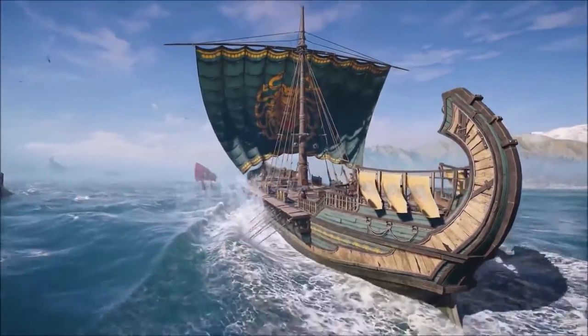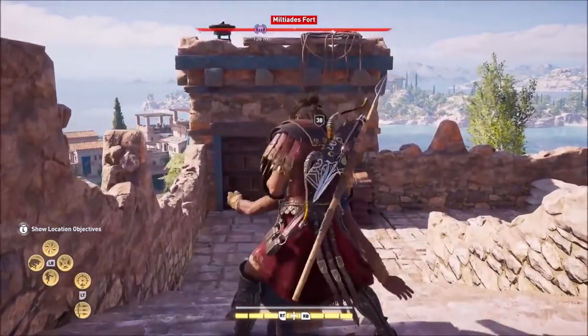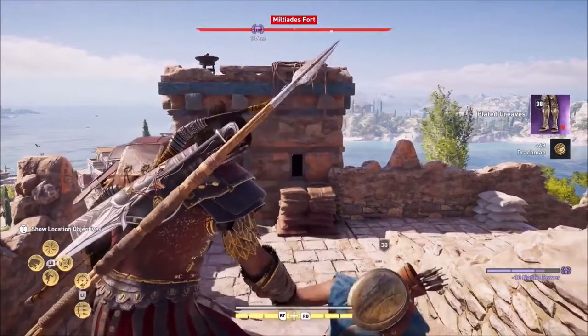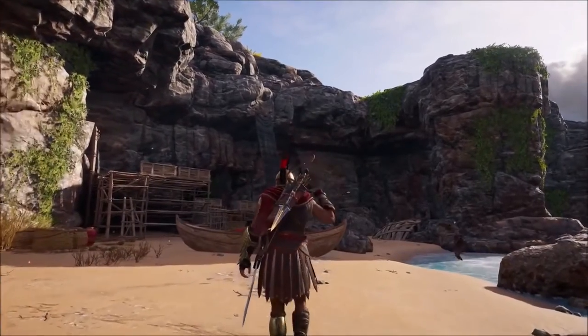Players can also customize the ship in terms of who they want to recruit and the perks they want on board — creating a synergy between upgrades and perks to build the playstyle they want. You can recruit lieutenants from people in the world: a weak archer, or you can find the best mercenary and convince them to join your crew. They give you more weapons, better armor, and crazy perks like boosting speed and stamina. When you unlock a certain ability, you can call them into combat to create a distraction, or join them in the fight.